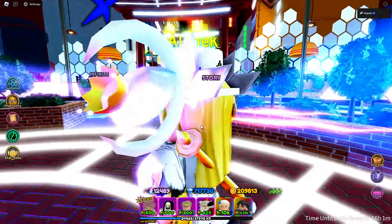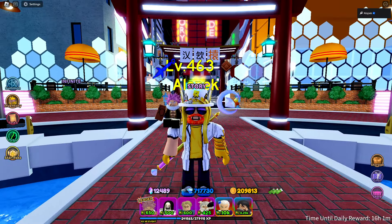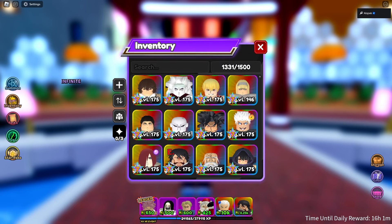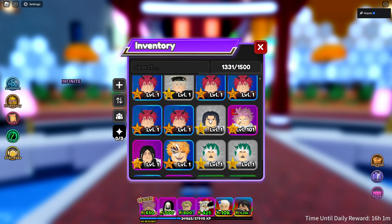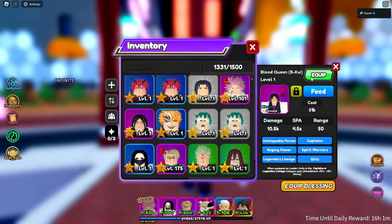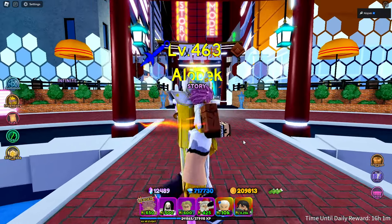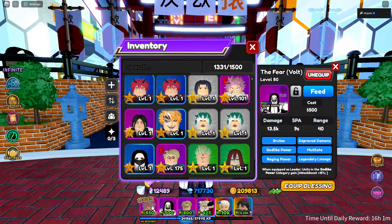We have almost all the new units in the game, so let's do new units versus infinite mode on All-Star Tower Defense. There are a few units we aren't using because we don't have space in our loadout — those will be in a different video. We still need to get Flare Lord, and Blood Queen kind of requires a whole loadout for herself since you have to increase your base HP.